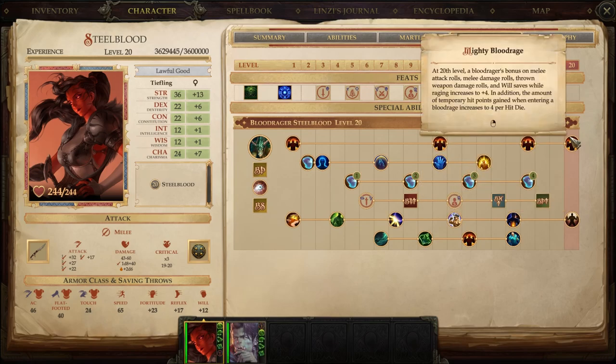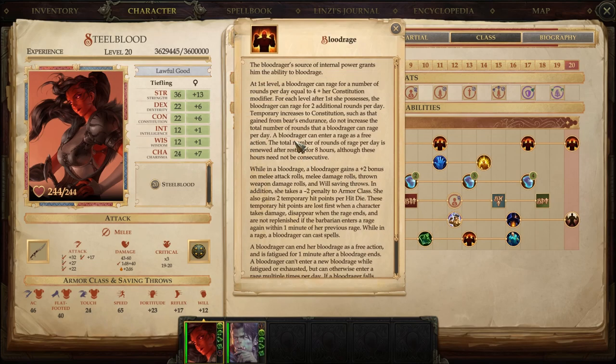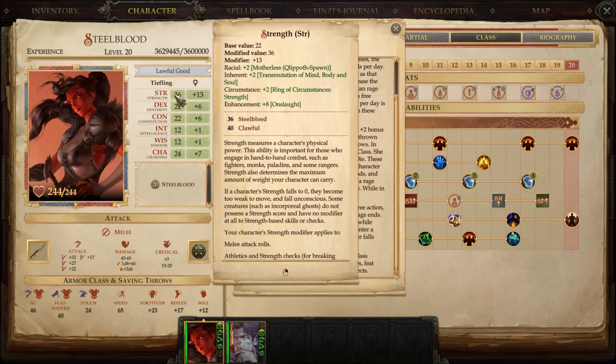At level 20 everything is locked in. Let's talk about the types of Rages she gets — different from his. Blood Rage gives a +2 to swing for melee attacks, +2 to melee damage, +2 to thrown weapon damage, and Will Saves go up. This is technically the equivalent of getting 4 more Strength — not a 1-to-1 comparison since two-handed wielding would get you 3 damage per 2 Strength instead of 2, but close enough. So for a generic Blood Rage she'd be considered to have effectively a Strength of about 40.